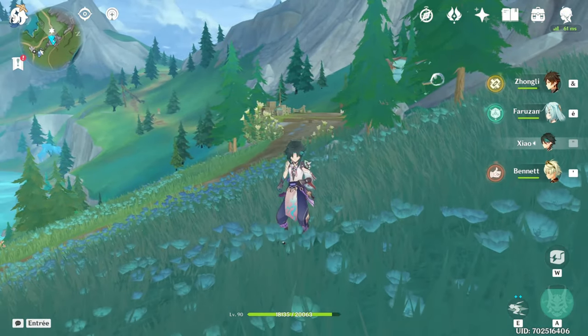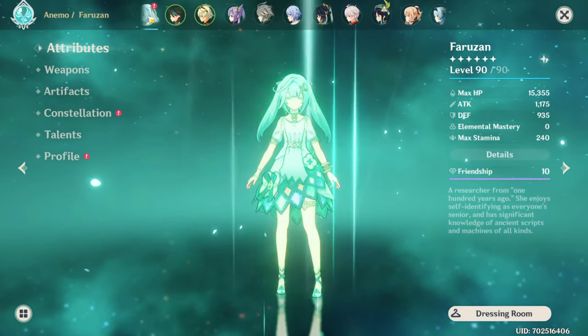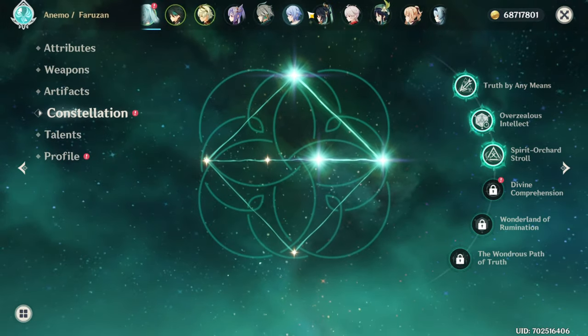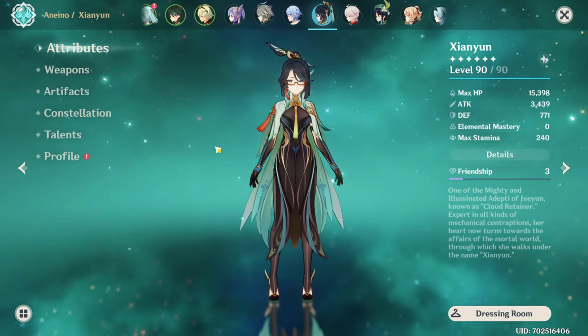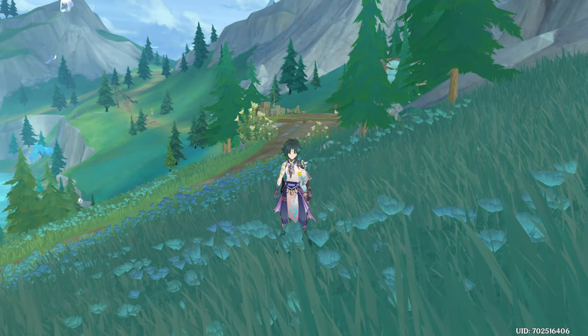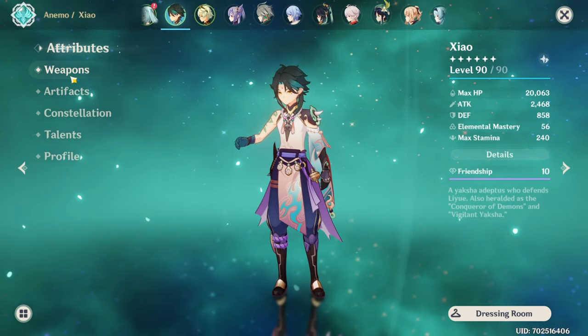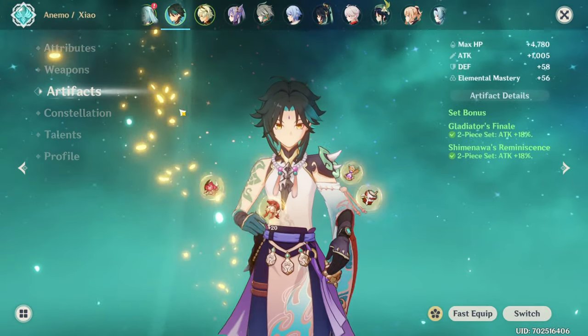Today we are going to try the effect of Faruzan C6 and Xianyun on Xiao. Currently my Xiao sits at these stats. He is well built, he has the best artifacts on my account, and he is my favorite character.